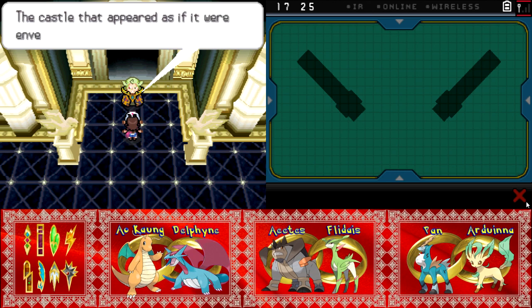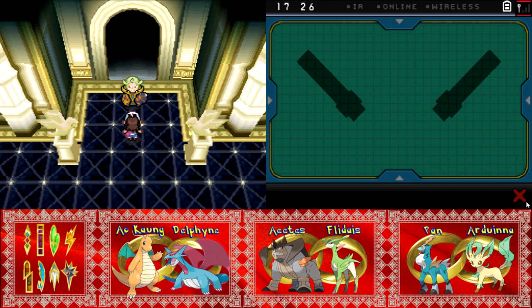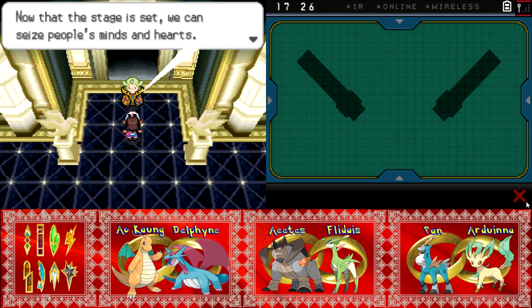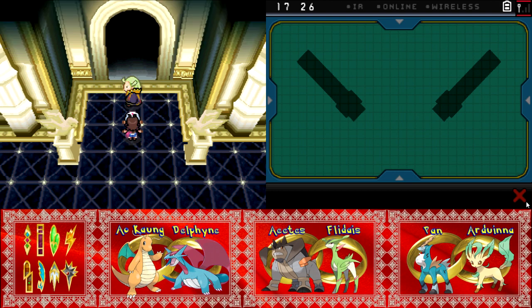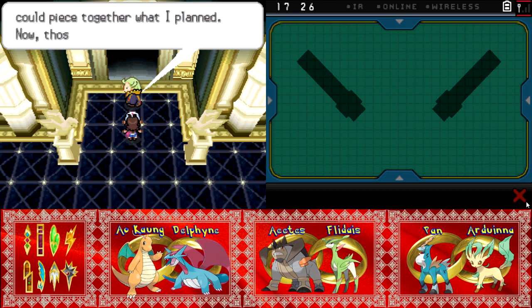Welcome, Holder of the Darkstone. The castle appeared as if it was enveloping the Pokemon League as a symbol. You did plan on summoning a castle out of the ground — but you built it here, so it's not really all that much of a sign. The King of this castle is the strongest trainer in the world. So it's me — so nice that you gave me my own castle. N begins explaining his plan like a typical supervillain.